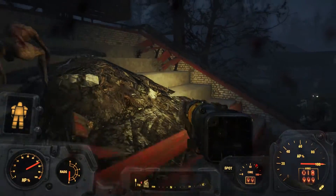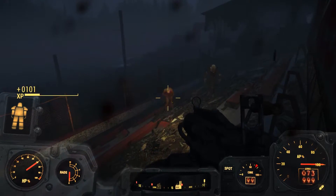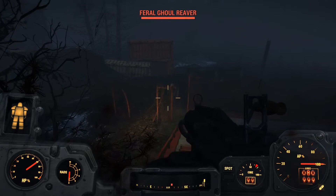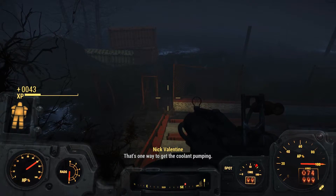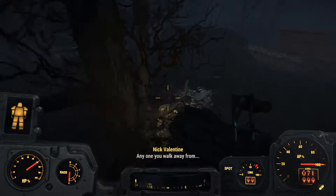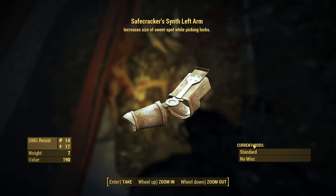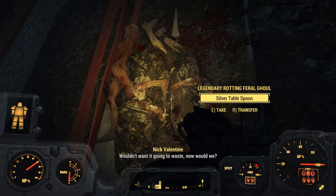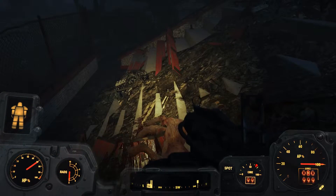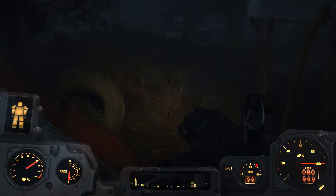Oh, this is a legendary one. Let's switch to a real weapon here - oh, there's a bunch of them. This is a much better weapon, let's face it. Here comes some more. He's got safecracker's synth left arm - increases size of sweet spot while picking locks. Nice. Bottle caps, rounds, orange mentats, flamer fuel, bottle cap gold watch. Good stuff.